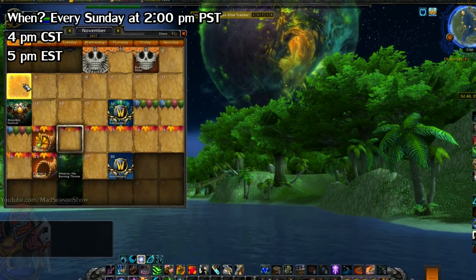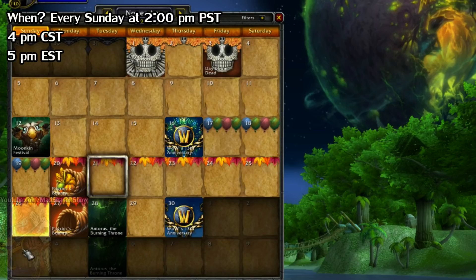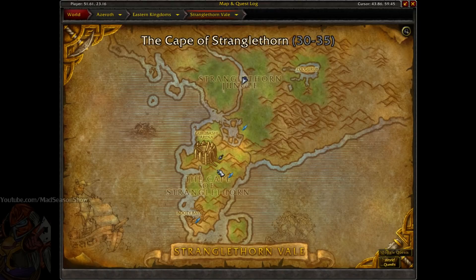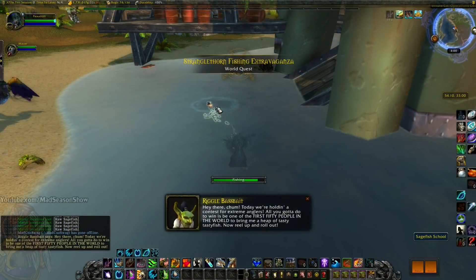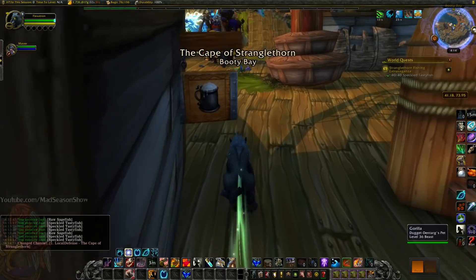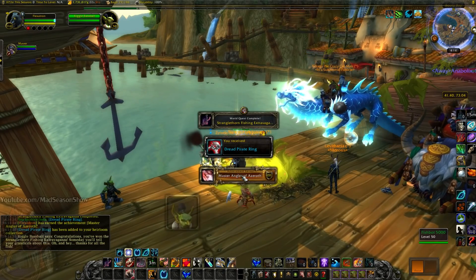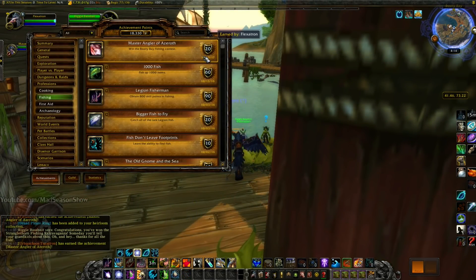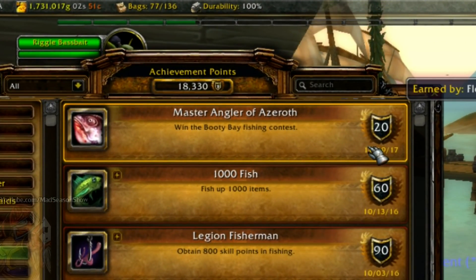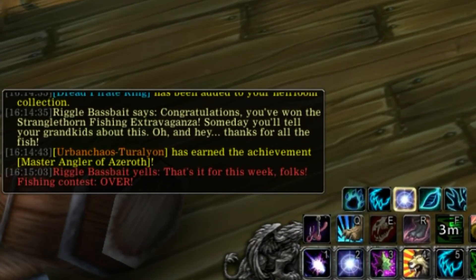This is a weekly event. It starts at 2pm Pacific time, which is 4pm Central and 5pm Eastern, every Sunday afternoon in the Stranglethorn Vale zone. If you're in the zone at this time, either northern or southern, you'll get a quest pop-up to catch 40 of something called Speckled Tastyfish, and you have to turn that in to the NPC Riggle Bassbait in Booty Bay, right outside of the inn. The catch is that only the first 50 people in your region to turn in 40 fish will get the achievement, so it's a pretty intense and competitive race — thousands of people. You'll know when it's over because Riggle will do a zone-wide yell when the first 50 have been picked.